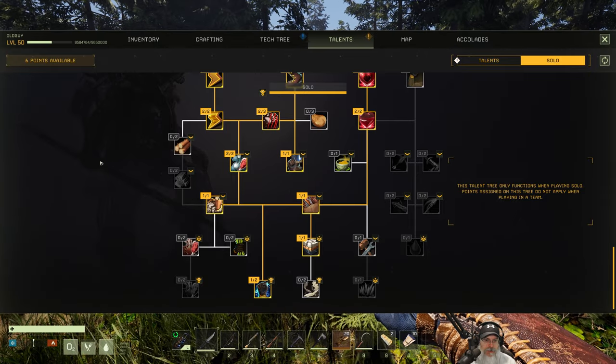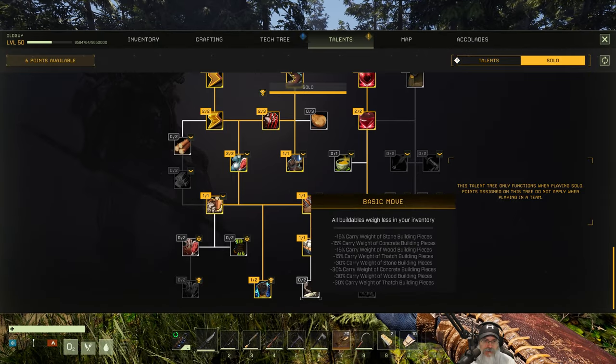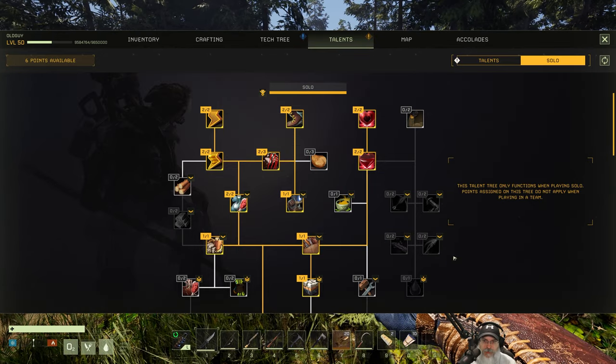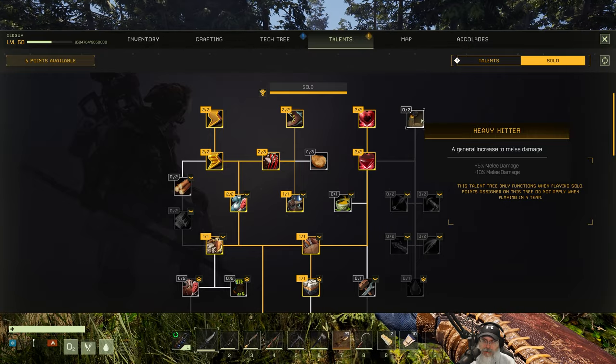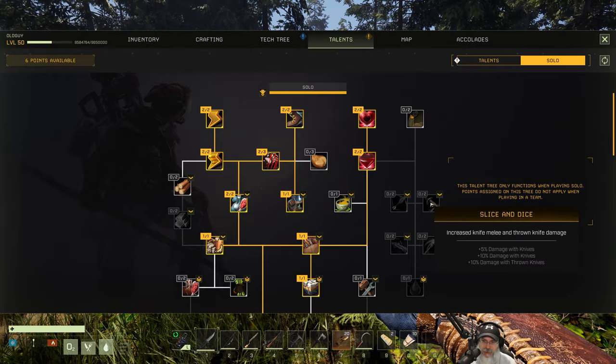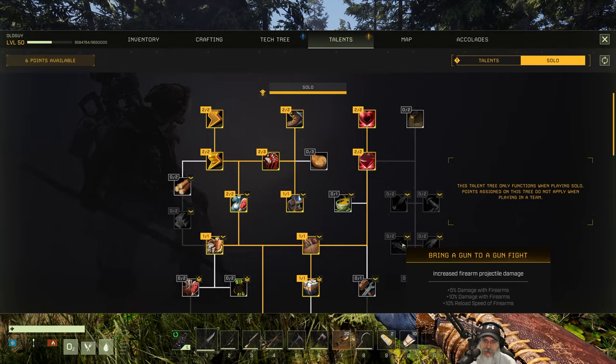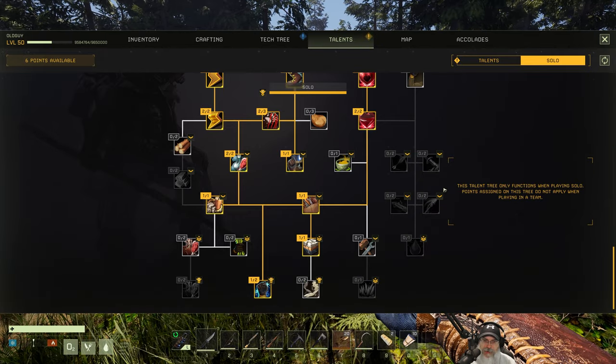Why do I have 33 talent points? It looks like the whole thing was reset. Wait — okay, no, I've still got my solo talent points and I've got six more points that I can spend. Heavy hitter — general increase to melee damage. Slice and dice — increase firearm projectile damage, oh that's kind of nice.